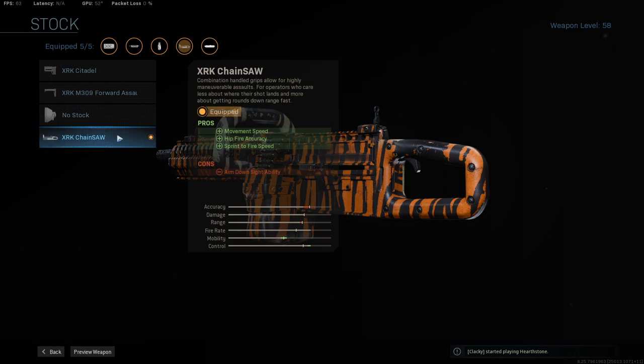The XRK chainsaw stock is just goofy — the movement speed, hip fire accuracy, and sprint to fire speed are excellent on this particular weapon. It's a fun little build. I always saw this and thought that is so very cool. Turns out it's not super good, but it's still a very fun weapon to use.